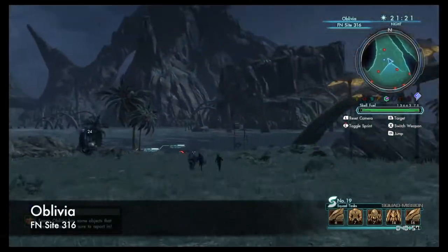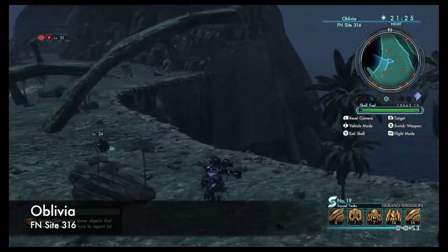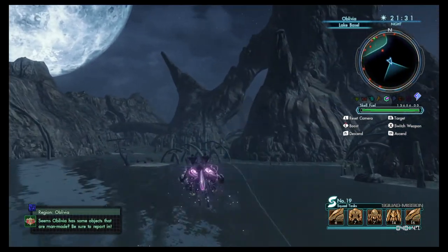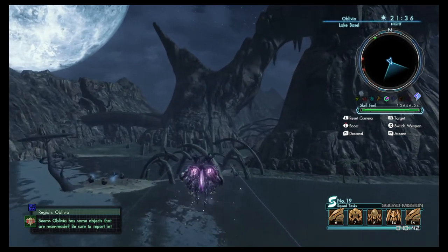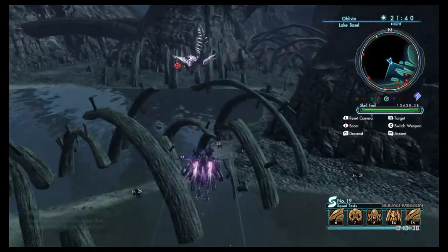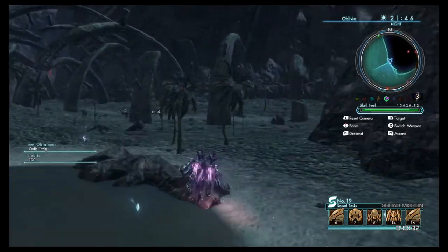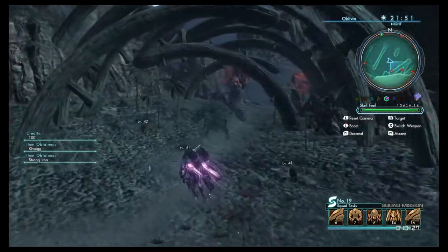Squad task number 19, task 2 is to hunt 8 Sleuths. These are located in Oblivia. Warped to Frontier Nav site 316 and travel south towards the canyon paths. Here you'll find Canyon Sleuths around level 38. Make sure you guys are giving out treasure offers, cause they give you 50 blade points — and 100 if you're a curator — and eventually an achievement. You'll receive 3 squad tickets per kill with the possibility of 1 blade metal, and 30 tickets with the completion of the task.